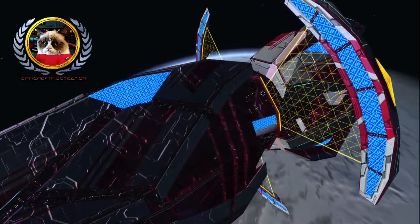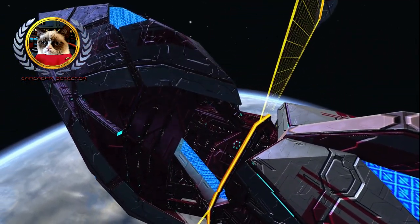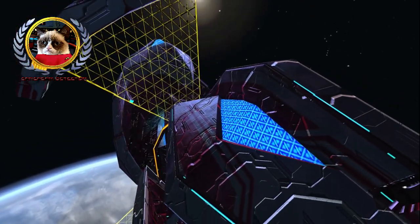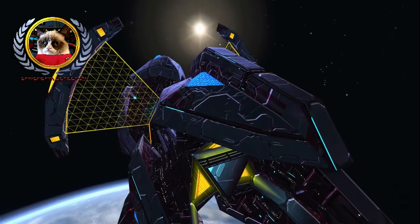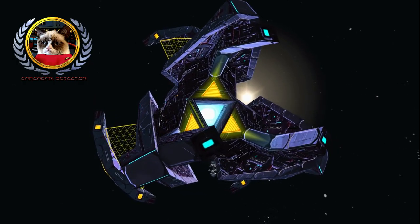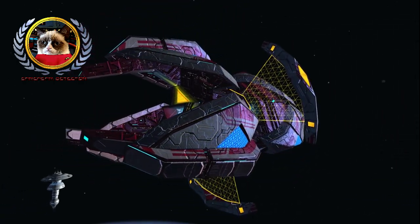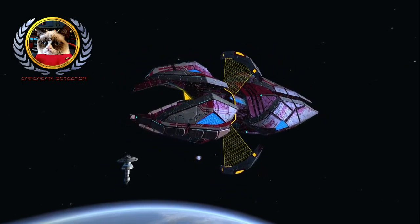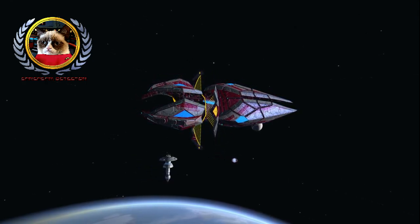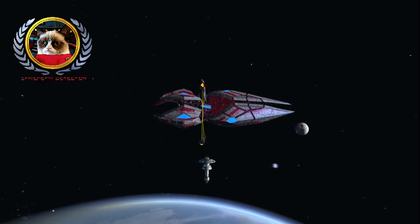We're going to start out by looking at the ship stats and the aggro tanking build I have set up on the ship. Following that, we're going to take a look at the different shield visuals available, and at the end we will give the final verdict on the ship. There won't be an action clip in this video — that actually has its own video, which I will be linking in the description, and the link should also be popping up on your screen right now.